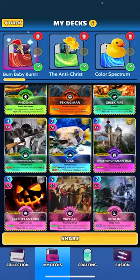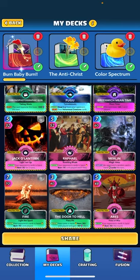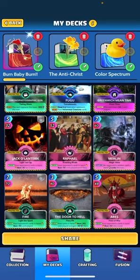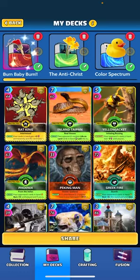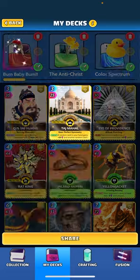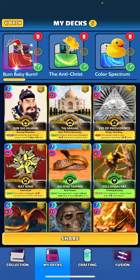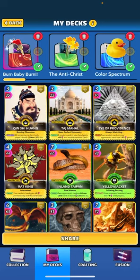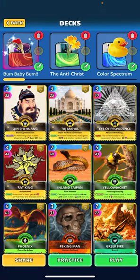And then aside from that, we've got a couple cards just to kind of buff us up, such as Door to Hell, which also has a little burn theme going with it. Cards like Rat King to buff us up, along with Taj Mahal. So let's take her for a spin, see if we can get a win here tonight.